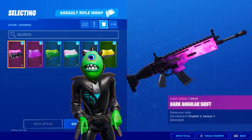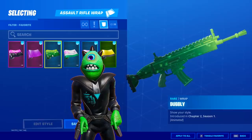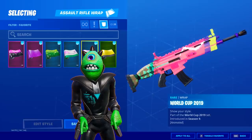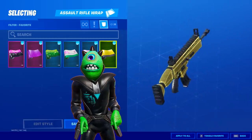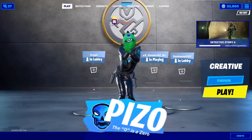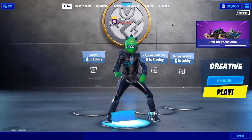Moving on to weapon wraps — we have the Dark Angler Shift. I think pink and green will look really good together. The Hi Kevin wrap as well, the Bubbly to go with the green skin tone. The Witchy is a little bright with the white on the wrap but it'll look pretty decent. The World Cup 2019 has a lot of different colors depending on the clip — this could work. I also noticed we have a lot of new Save the World cosmetics — that'll be a separate video. Thanks for watching, that's Piz0 in the item shop, see you on the live stream!